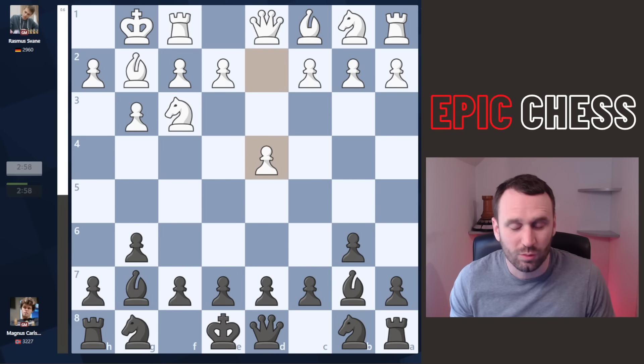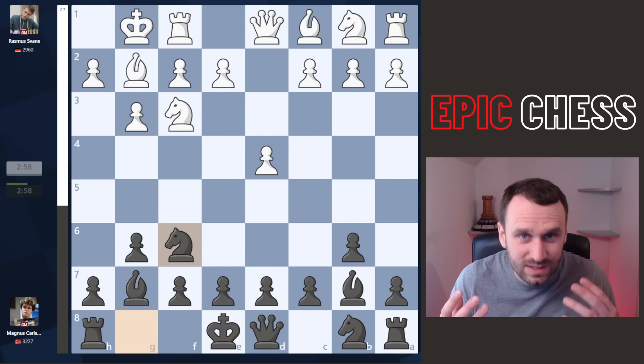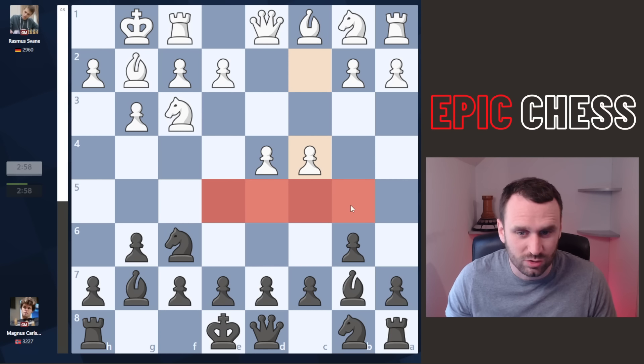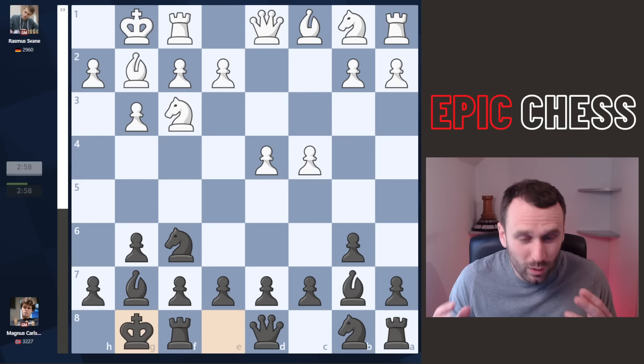We get d4 from white taking the center. Magnus goes knight f6, still not putting a pawn in the center. c4 — thank you very much, I'll take the entire central squares here — and Magnus just castles his king with six moves in.